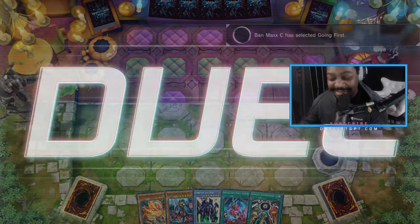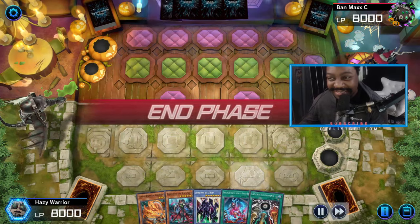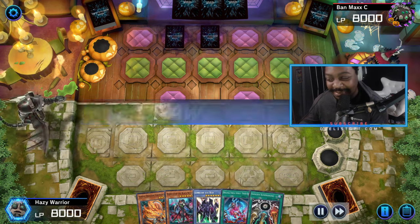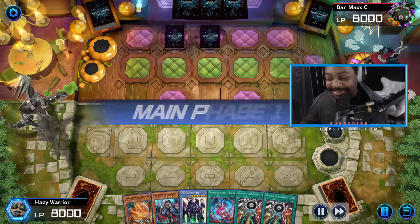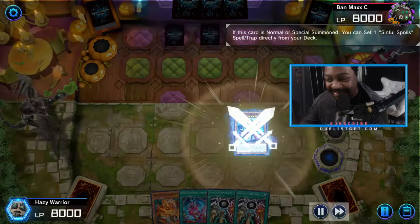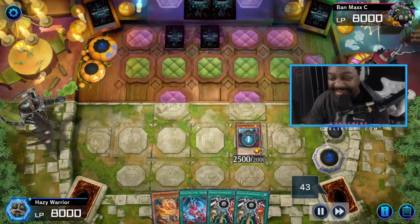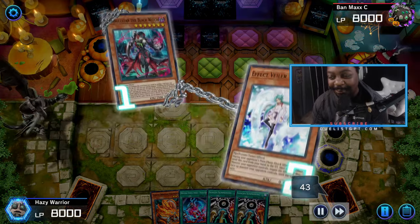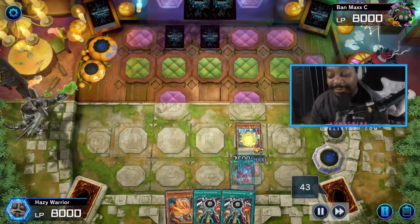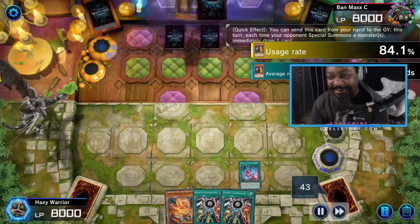Here's another good one — this is actually my favorite replay. My opponent sets two cards and passes; looks like they probably bricked. So we lead with Abelstar the Black Witch, use the effect, and get Veilered. That's totally fine — we built the deck to play around Veilers, Ash, and Imperms, which is the reason we used AI to build it. We use Original Sinful Spoils and send it away.